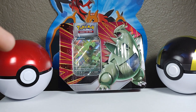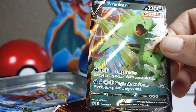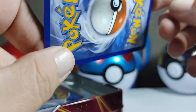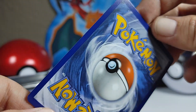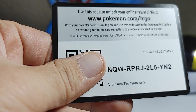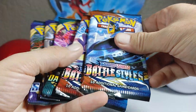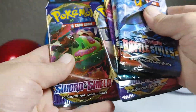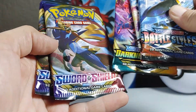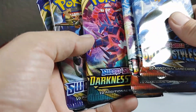Last but not least, we have our Tyranitar V promo box. Let's tear this open — got our Tyranitar V. This one's got some whitening on it, but looking stunning as always. Go ahead and get yourself the V-Strike 10 with the Tyranitar V promo card. We have one, two, three, four, and five packs — two Battle Styles, one Darkness Ablaze, Sword and Shield, and Sword and Shield base. We just pulled a Charizard out of there last time, so we'll see what we can get this time.